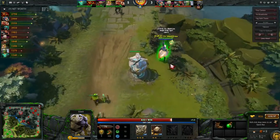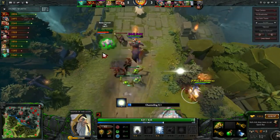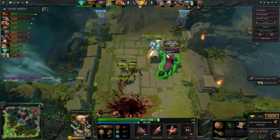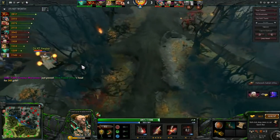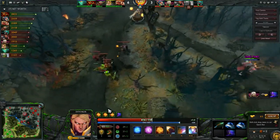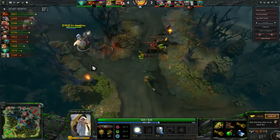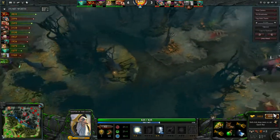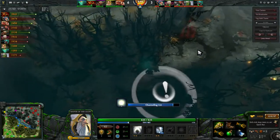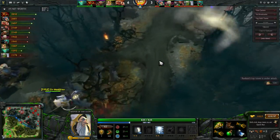This is a scary top lane, but I think this is your hope. They could have killed you if they followed up, but instead the Tiny overextends. You guys pick up a very nice kill, and Invoker probably shouldn't have backed — if he had used his Deafening Blast that would have been very difficult to get that kill. Now you still have that ward hanging in your inventory; since you're here you might as well place the ward here or around here.